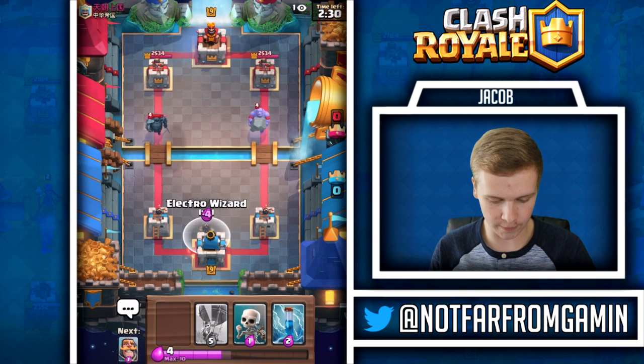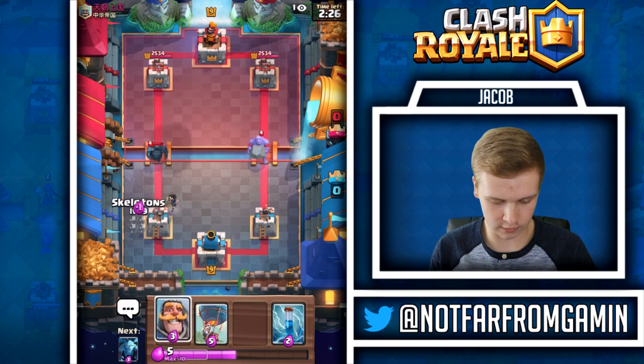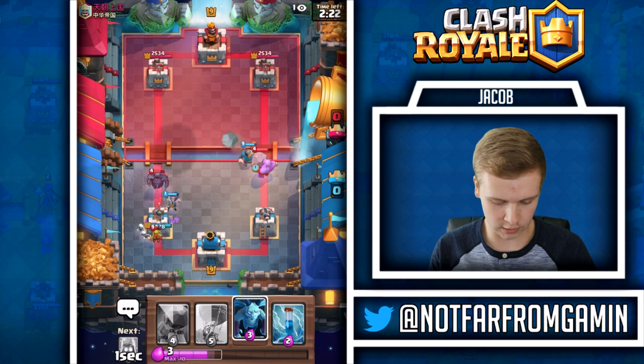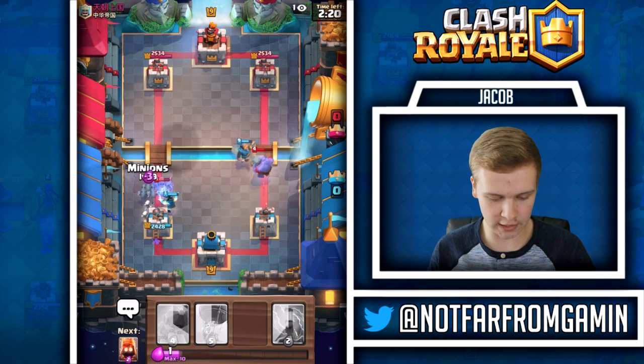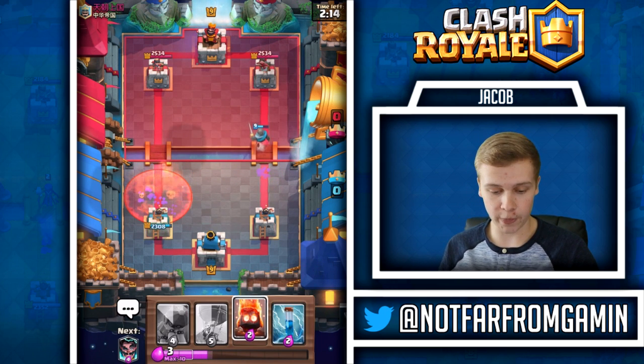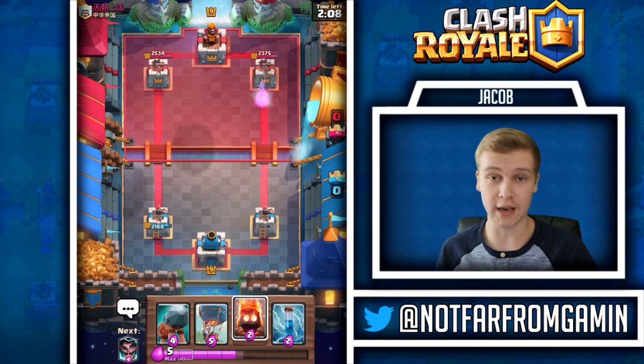This is gonna be tough to defend - let's go electro wizard right here. We go like this and that should take care of everything - the skeleton comes clutch and that should take it all out. Pretty good defending right there and we didn't get anything on the push obviously - no tower damage except for that knight swing right there.